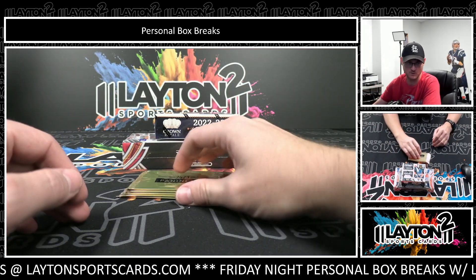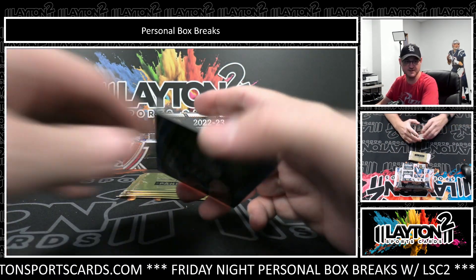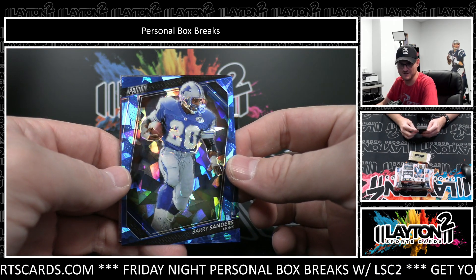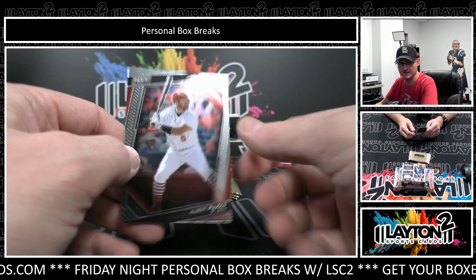Start off with the Gold Packs. Barry Sanders, Blue Ice — nice Lions color match. That's the /149. And Pujols.